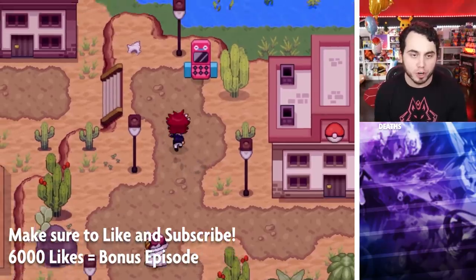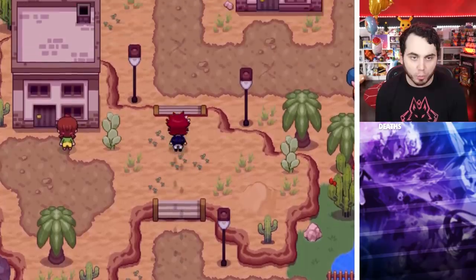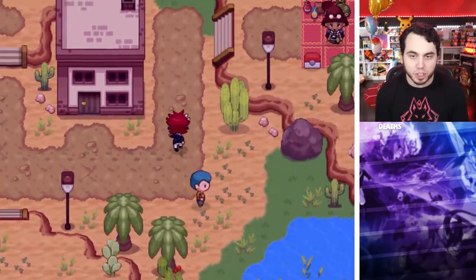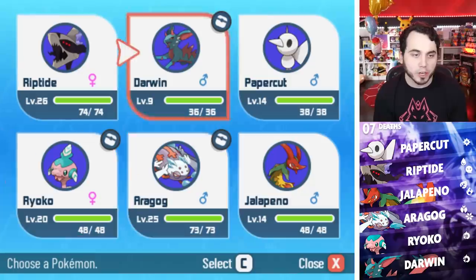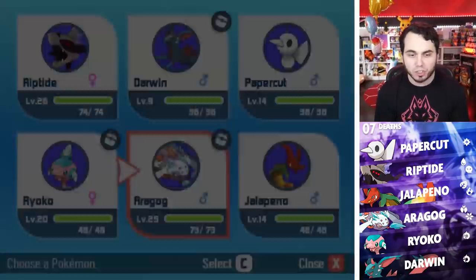Before I jump into it, for those who don't know, we are going to take on the next gym, which is the little pyramid up here somewhere. I think the gym leader's name is Nufar. I did want to train up a little bit. I don't know how far I'm gonna go, but I kind of tweaked the team. I was gonna train up some of these with the Lucky Egg.